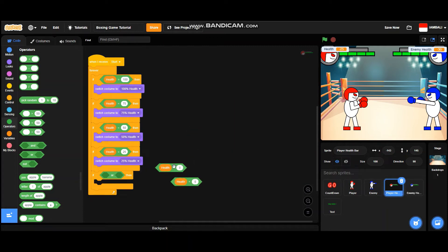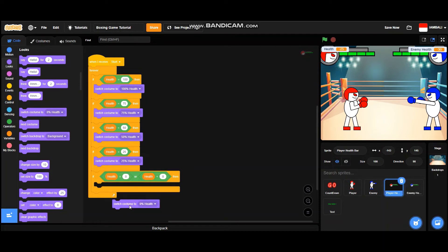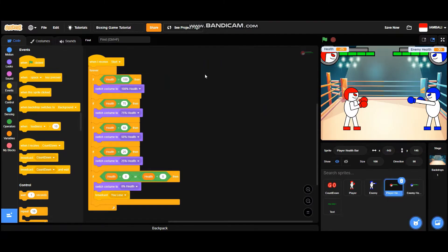If health equals 0 or is less than 0, it will switch costume to '0 percent health', then broadcast a new message called 'you lose', and then it will stop this script.